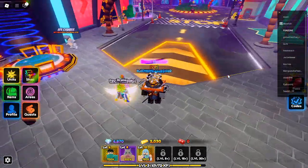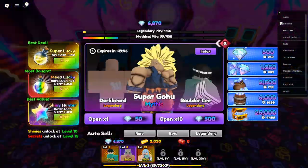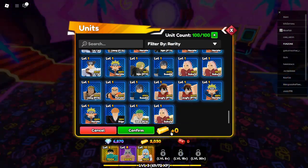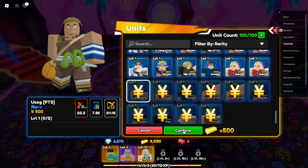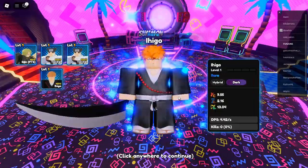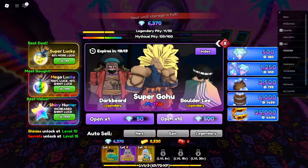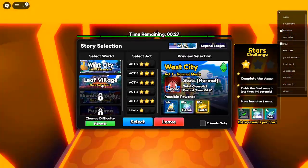King Ramura, unlike Android 21 and Kaido, is acquired through the summoning banner. However, his rarity surpasses even mythical tier units, making him extremely difficult to summon. Gems are key — collect as many gems as possible by actively playing and claiming Anime Reborn reward codes. Manage expectations, as you may need thousands of spins before landing King Ramura.